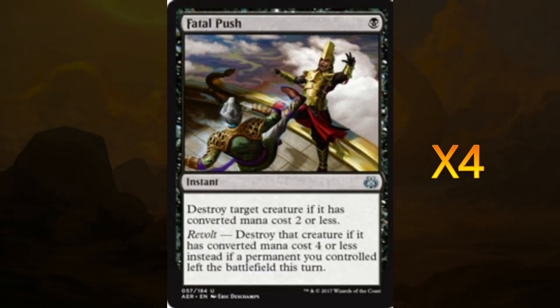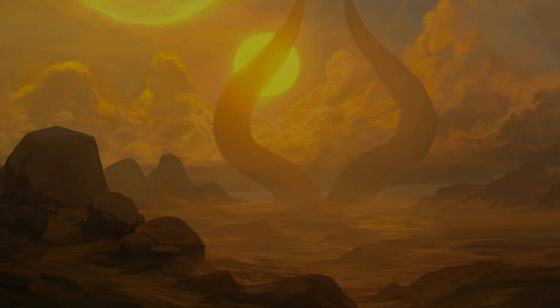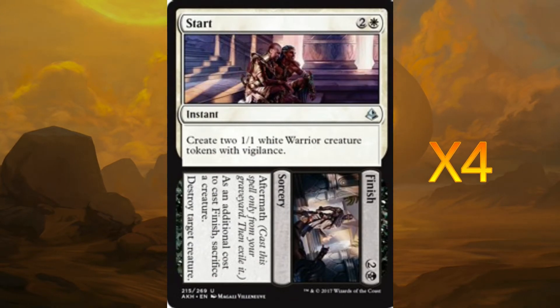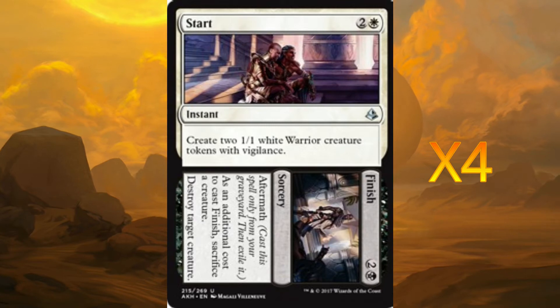For spells — instants and sorceries — we're running about 18 of them. The first is Fatal Push, four of these, mainly to remove any annoying low-end creatures early on. For creature removal slash token generation we're using Start // Finish: on the Start side we create two white one-one creature tokens with vigilance; on the Finish side, as an additional cost, sacrifice a creature to destroy a target creature — very handy for powerful creatures that Fatal Push can't easily deal with.